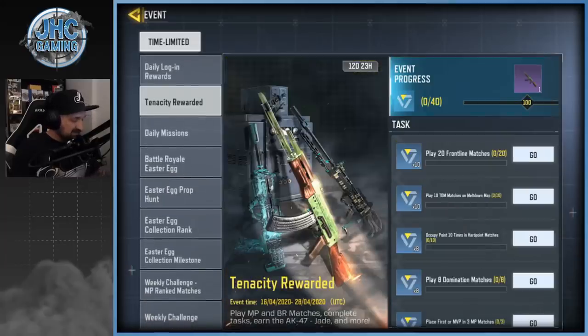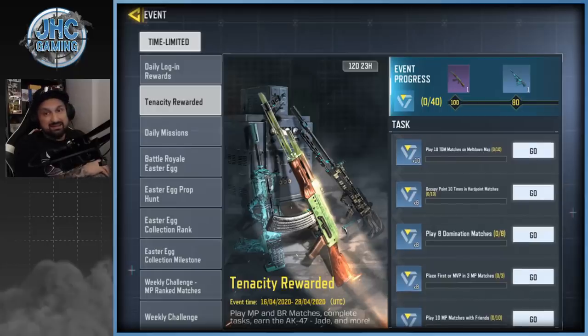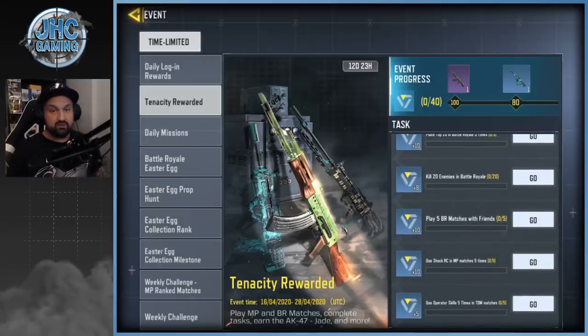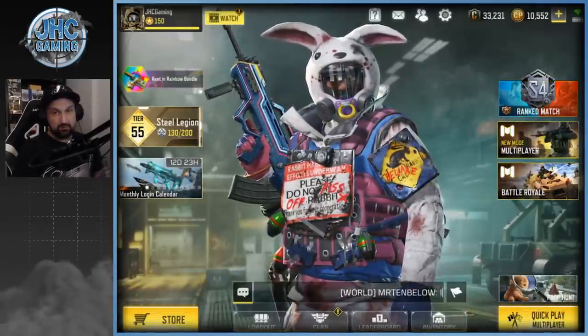You need 100 points for the AK and 80 points for the Type 25, and there's a bunch of tasks. We need to play 10 TDM on Meltdown, use your operator skill five times, and use the Shock RC five times. I don't like Shock RC at all — I never use it — but we're gonna have to. We'll play a few games and see how bad it really is.